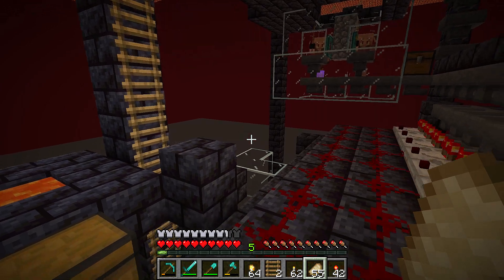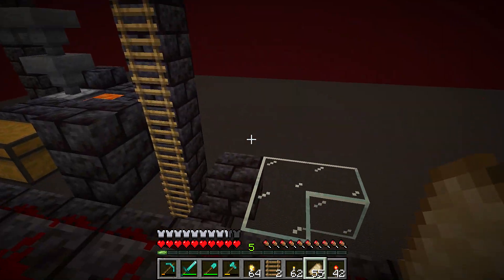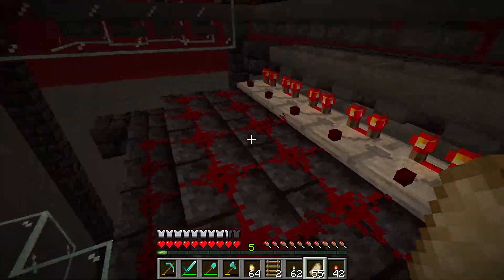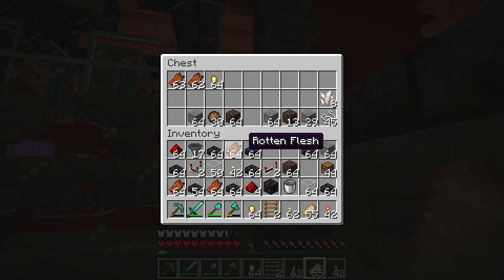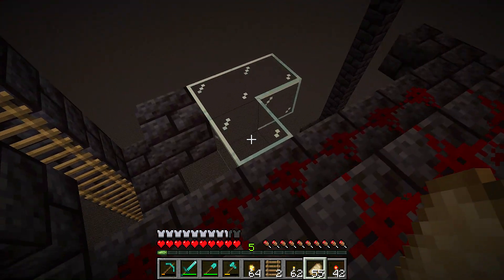Alrighty then guys, I am back. Most of it has despawned. I've gone ahead and removed the rest of the chests — they are completely gone now. Everything is coming together nicely. Nearly everything is automatically sorted. I'm just throwing the rest that I've accidentally picked up back in the sorter. Let's move on to the next step guys.